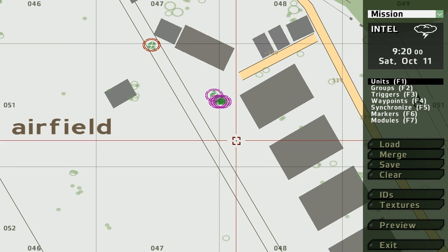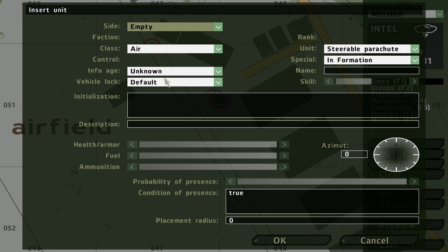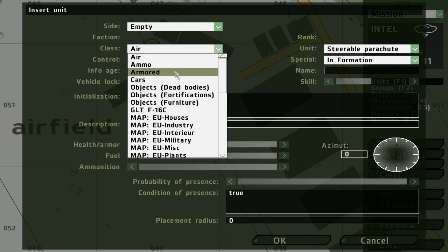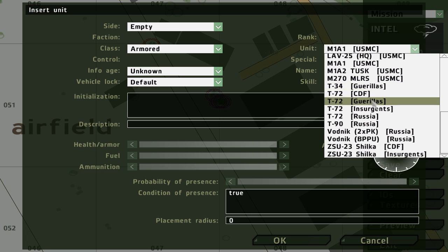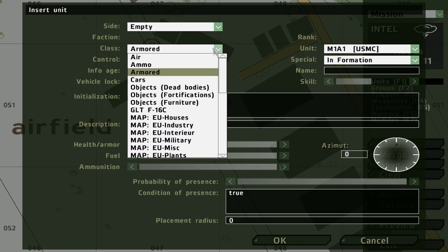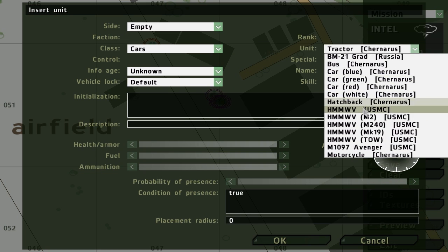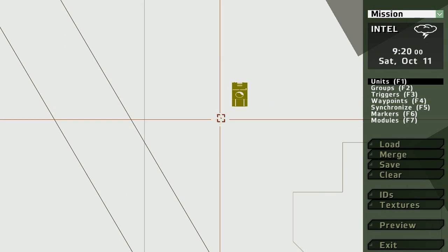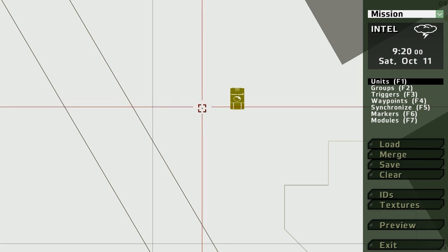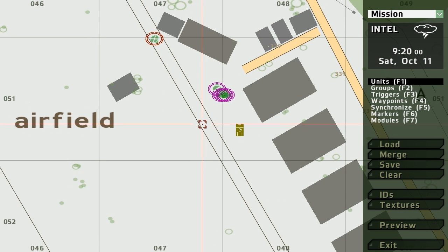Whenever you want to have vehicles that are empty, you're going to have to double click to create a regular unit. And instead of going to blue 4 and creating the unit, you have to go down to empty, and then choose what unit you want to create. We'll get a regular Humvee — go to cars. Now it'll be empty, because if we just went to blue 4 and selected the Humvee, it wouldn't be fully staffed, but it would have a driver.